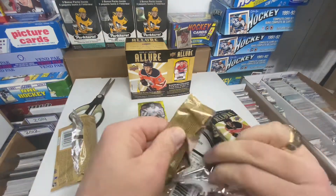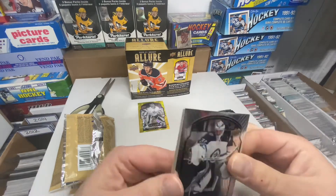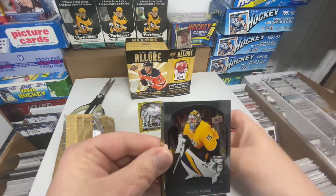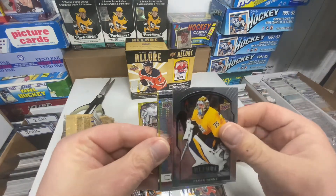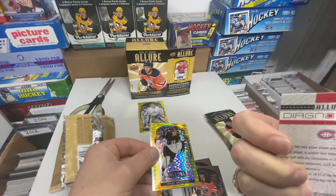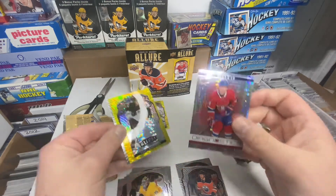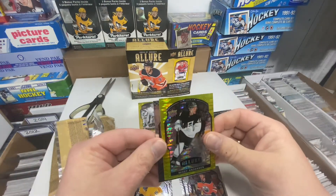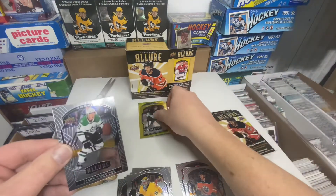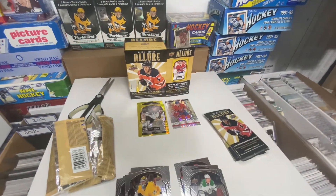Pack number two — Jason Robertson in the back, Connor Hellebuck, Jake Ensel, Pekka Rinne, and a diagnostics Allure of Suzuki, which I think is a red. Mikey Anderson rookie yellow taxi, and a Jason Robertson rookie. That's not too bad, I'm happy with that. Flying cards, flying cards.